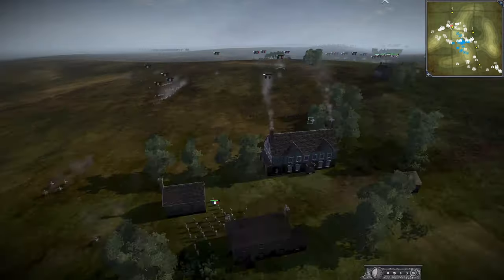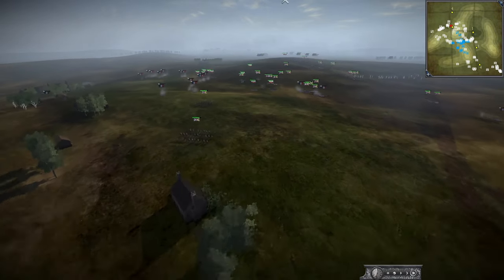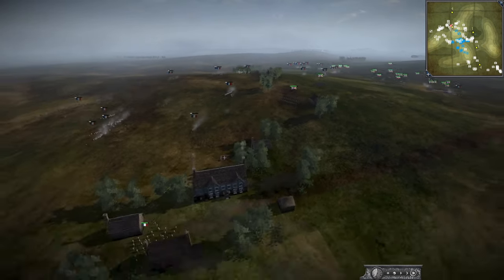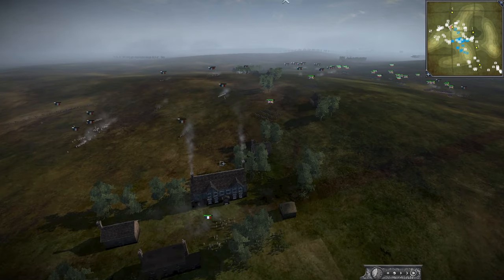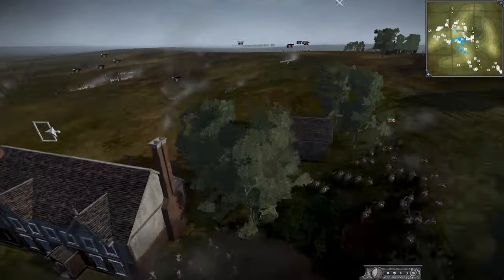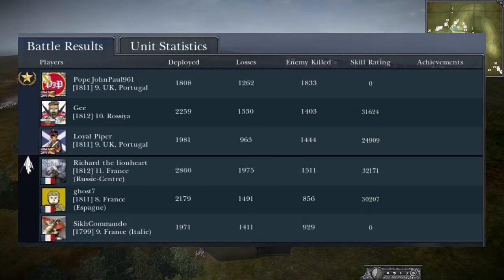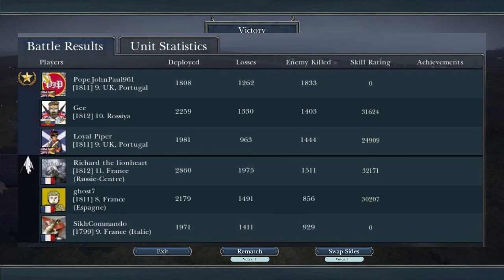We're just waiting for this poor skirmisher to get killed off. British Cav is on the way - good to see some cav survived. The Portuguese Cav here has done great work and probably earned some decent chevrons. Don't go into the building France - at this point, the game's done. British or Portuguese Cav running down the skirmishers, and that should be GG there for Britain and Russia. Hopefully the end results are up on your screen - this is from my perspective, playing as one of the British armies, I think the one that got attacked first.